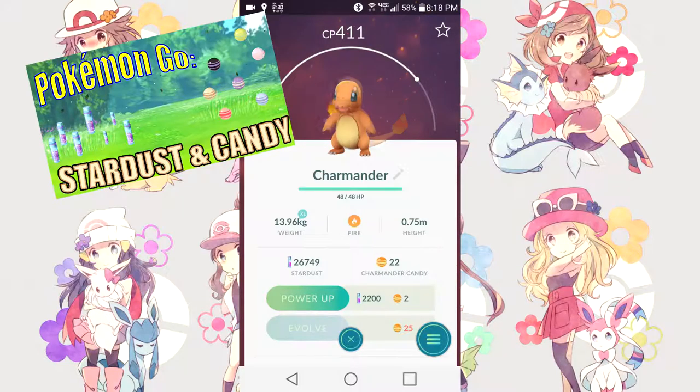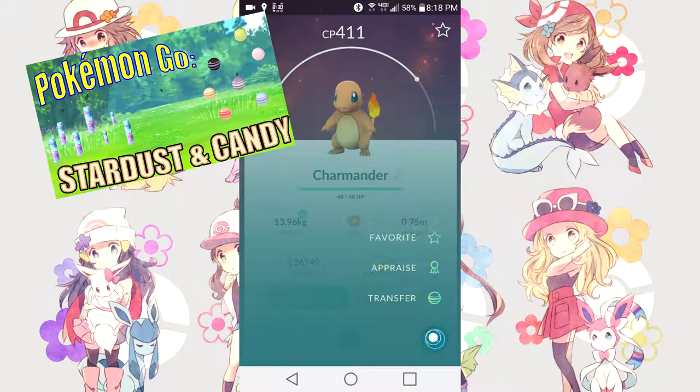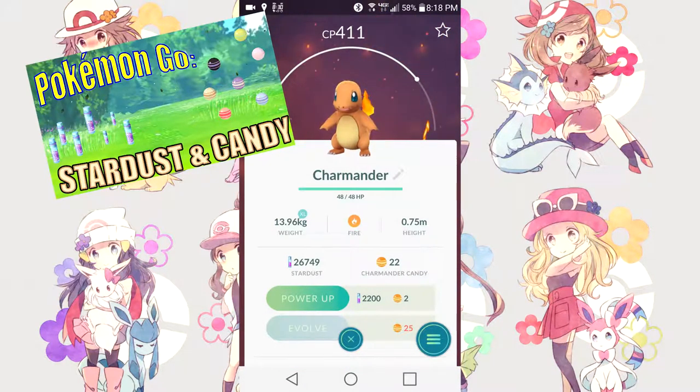In addition, you can trade in any low CP Pokemon to the professor to obtain even more candy — that's one candy per Pokemon transferred. Go ahead and click on the Pokemon and transfer it to the professor, and you'll be given one candy from the professor.